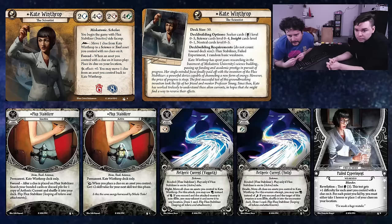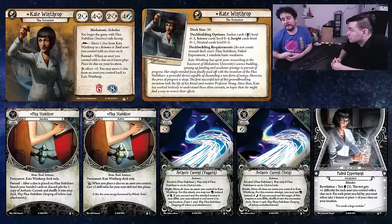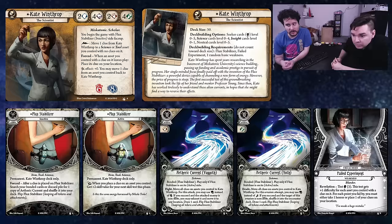Her deck building is 30 seekers, zero to five science, zero to four, and insight cards zero to one for other signatures. Her signatures are the Aetheric Currents — there are two of these and these are what you shuffle into your deck when you place a clue on flux stabilizer. They're bonded, set aside, and you can choose which one you want when you activate the flux stabilizer. The Aetheric Current attack lets you fight using book instead of fist — move all clues on assets you control to Kate Winthrop, and if you succeed and the attacked enemy is not elite, you may exhaust it, move it to any location, draw a card, and flip flux stabilizer. The Yoth evade version works similarly — move all clues on assets, use book instead of foot, if you succeed shuffle the target into the encounter deck, draw a card, and flip flux stabilizer.